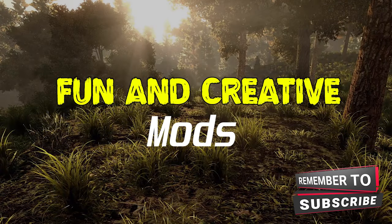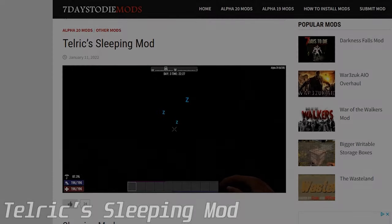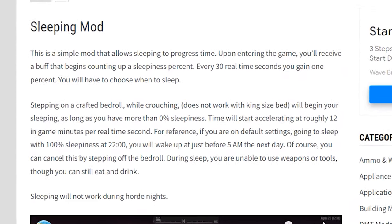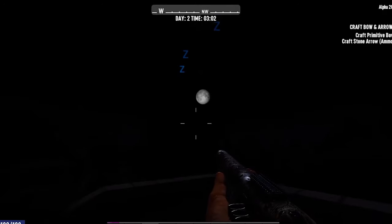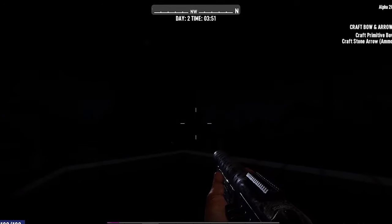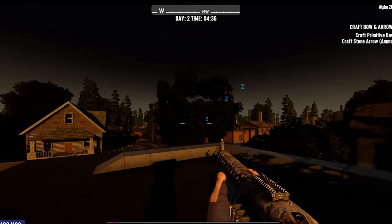Now on to some more fun and creative mods. The Talric Sleeping mod allows you to recover health and speed up time by sleeping on a bedroll — sleeping works like crouching, so just crouch on it. As time goes on in the game world, you build up a stat called Sleepiness. It doesn't work on Horde Night, but it does speed up time, and the easy version of the mod allows you to be healed while doing it.